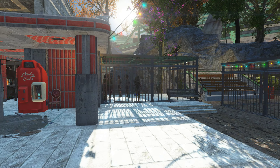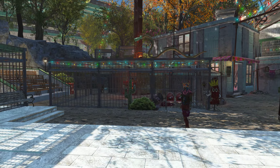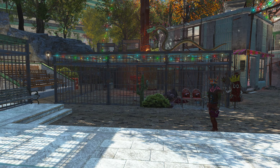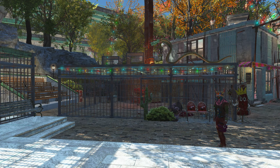This is an additional holding cage for the pack captives. And this center area is the main cage for the animal fights with stadium seating to the left.